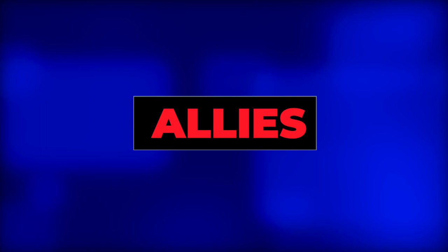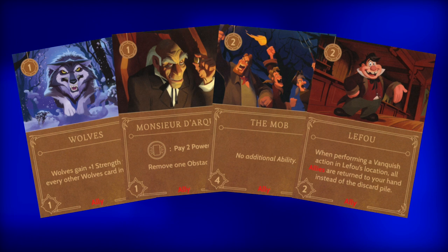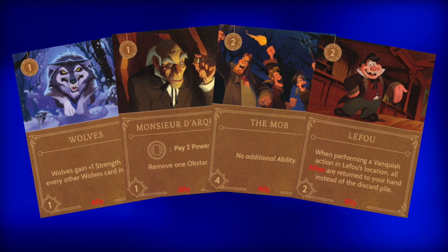So what kind of allies does Gaston have to help him remove these obstacles and finally marry the love of his life, Belle? He has a total of seven: four wolves, one Monsieur Dark, one The Mob, and one LeFou. Let's start with the wolves.